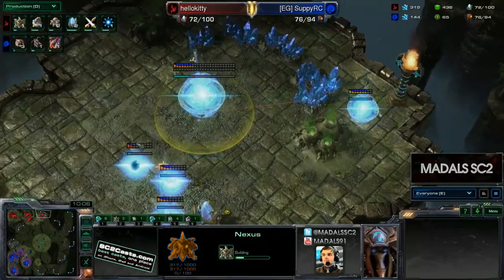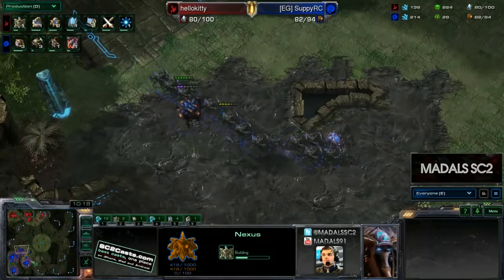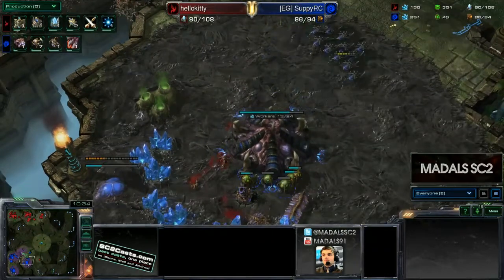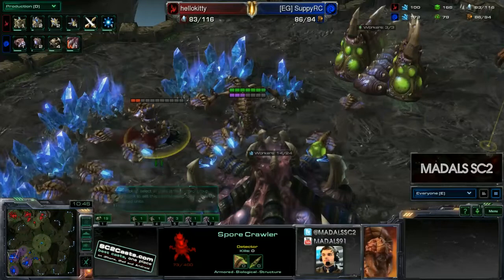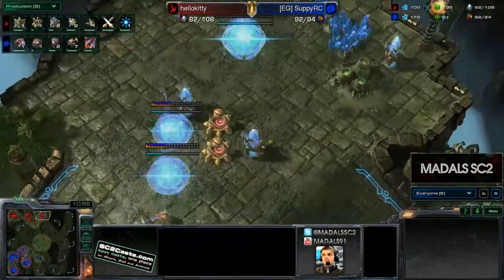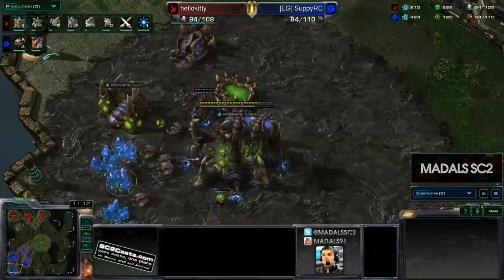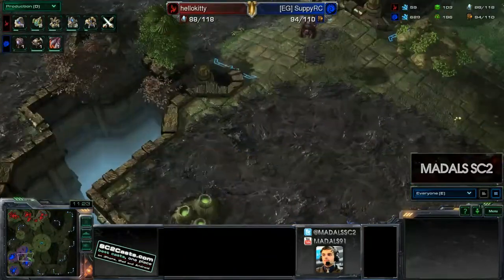If he doesn't get that drone count up quite high, this third base just means Hello Kitty is going to pull further and further ahead economically. DTs are coming in once more, but there is a single Spore Crawler — though no units defending, so a couple more drones go down. That DT has 18 kills — hero DT! Meanwhile Kitty's third base is already up, more cannons coming down, and a Robotics Bay getting placed. A second Robotics Facility means double Colossus production will be occurring shortly. Suppy is still at 43 drones up against 57 probes. Blink is now completing too.